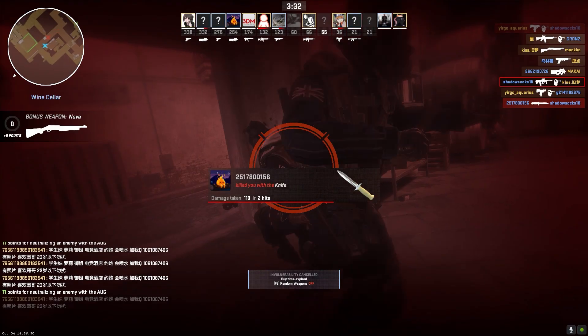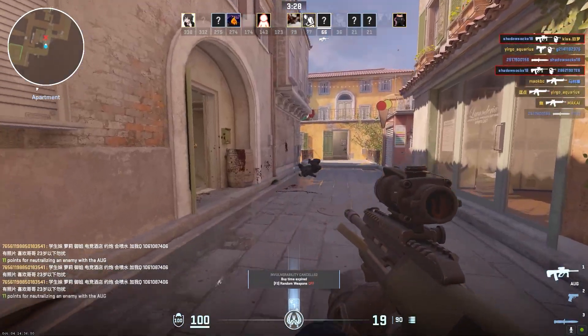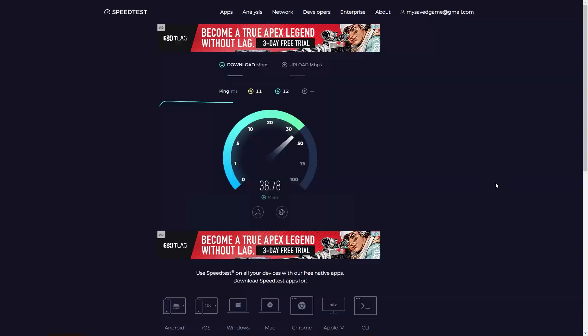Make sure your internet connection is stable and strong enough for online gaming, as weak or unstable connections can cause connectivity issues. Run internet speed tests at a site like speedtest.net to check your speeds. Ideal download speeds for online gaming are at least 15 megabits per second, with upload speeds above 2 megabits per second. Latency below 50ms is preferred.